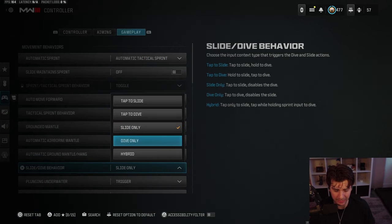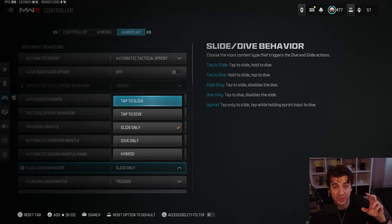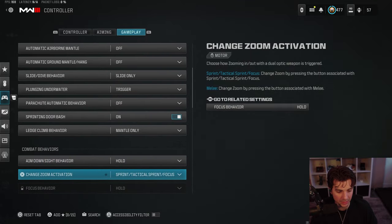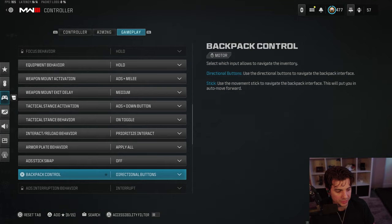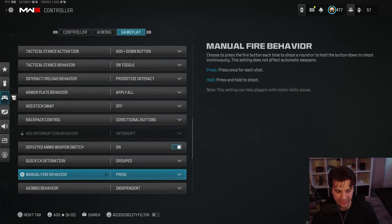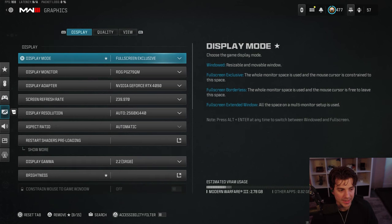For slide behavior, I play on slide only. There's only one player in the league right now playing hybrid, and that's Shotzi — hybrid is the best to master if you can. But slide only is perfectly fine; the Phase guys use it and it removes the delay. Do NOT play tap to slide or tap to dive — slide only takes the delay out of slide cancels and makes your movement a lot smoother.